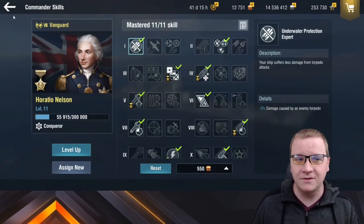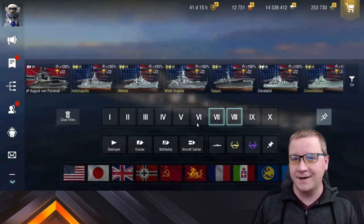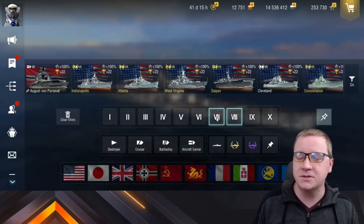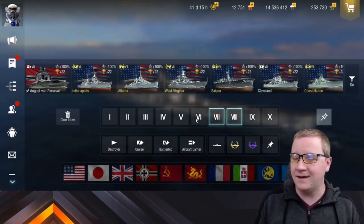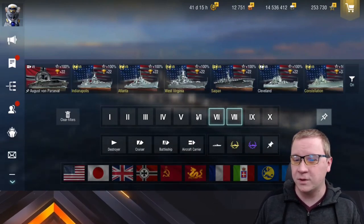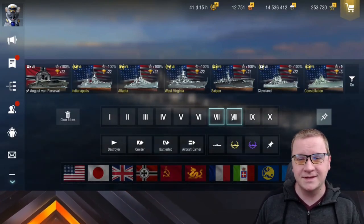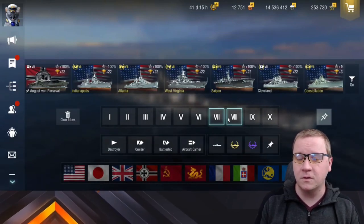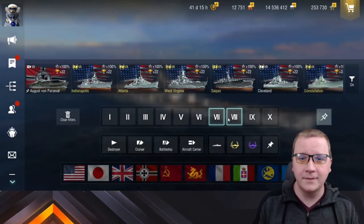Maybe it won't be the correct spec for that ship, but at least you'll be working on that commander XP while you're grinding another ship. Also, for the newer players, I would highly suggest picking up tier 7 and 8 premiums over tier 5 and 6 premiums, as these generally offer a more playable section of the game. There are a lot more players there so you're getting into matches quicker, and you'll most likely be getting tier 5 and 6 eventually from mission crates for free.